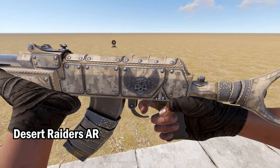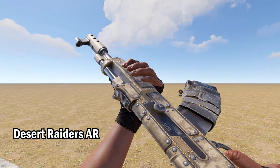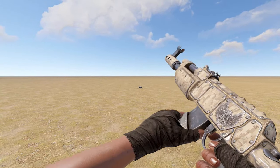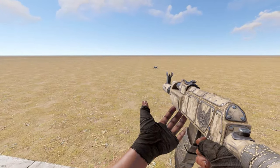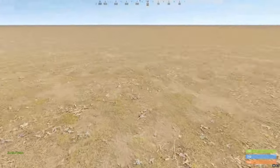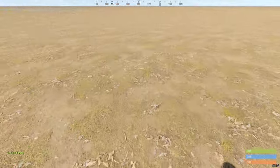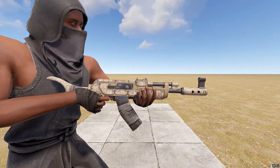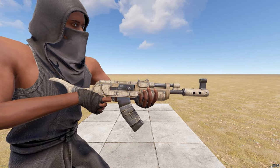Up next we've got the Desert Raiders AK — a really nice gun. They've done very well on this: it's not glossy, very matte finish, the designs all over it are really cool and seamless. My only drawback is that should you find yourself in the desert wearing the Desert Raiders skin set, you are going to spend forever finding this gun if you drop it on the ground, purely because of how well it blends into its surroundings. Apart from that, great skin.